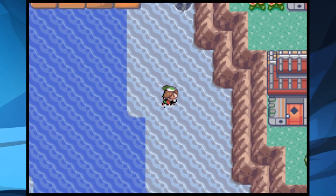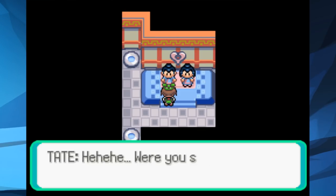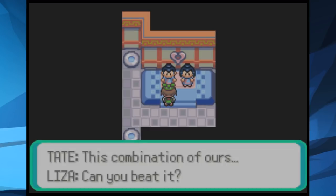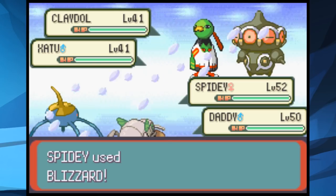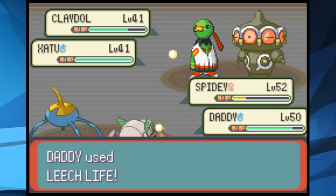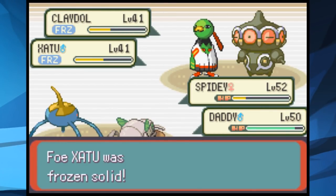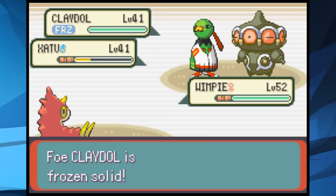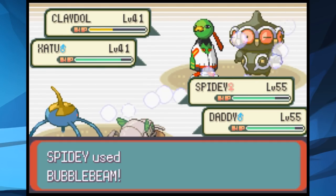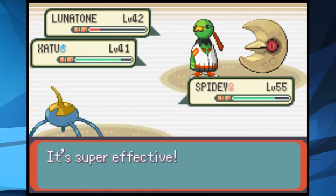We surf our way to Mossdeep City for the seventh gym. This battle is especially tough because it's a double battle in Emerald and they have four Pokemon. We start off by going for Blizzard since it's super effective on both — Claydol eats it but we miss the Xatu. They do a ton of damage back. We freeze both with Blizzard next turn, but Xatu thaws out instantly. From there we can't do much and our whole team falls. With no moves that could help, I was forced to grind through many levels trying to find a breakthrough.